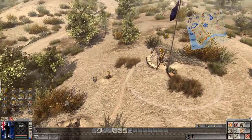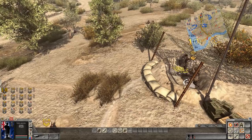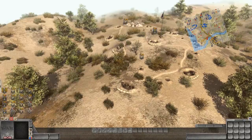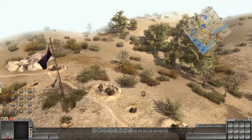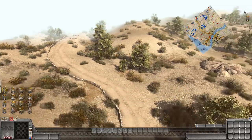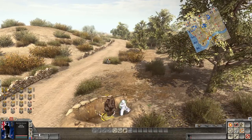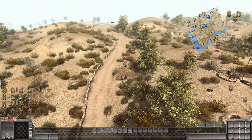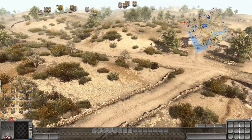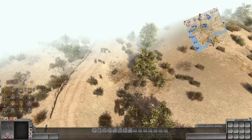There are a lot of good defensive positions up here — foxholes and trenches dug out. I wondered if the radio operator could call in artillery, but it seems he can only keep in touch with command. No reinforcements are coming for us anytime soon. We're very lucky — we haven't lost any troops yet. The Germans have been cut down on the roads. That Bren gun is really doing a nice job of pinning them down.